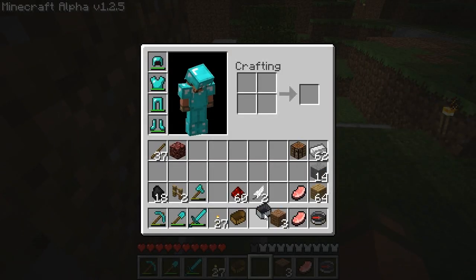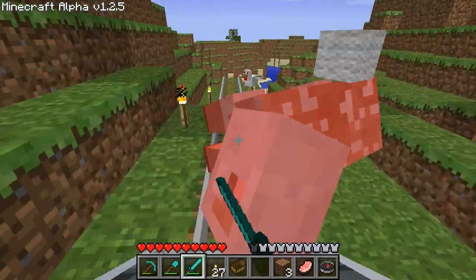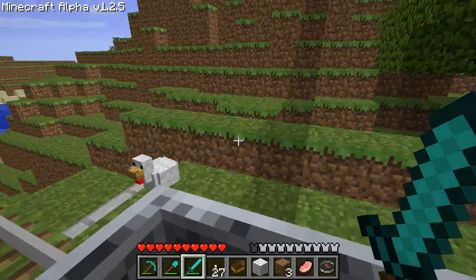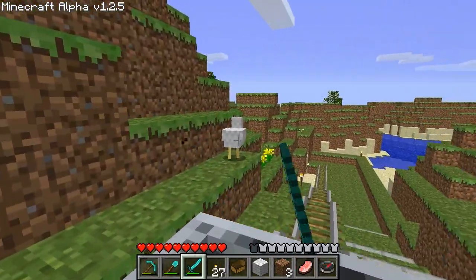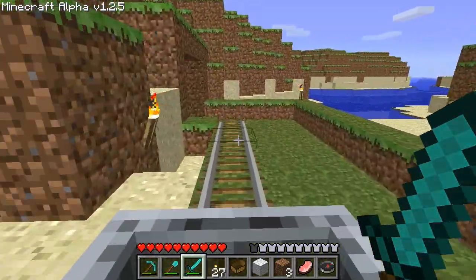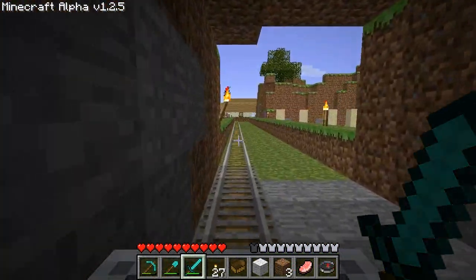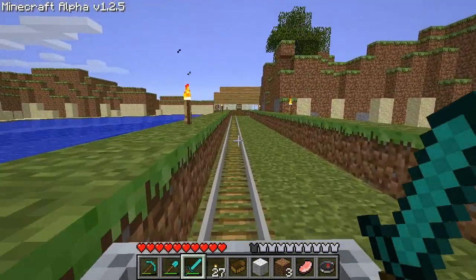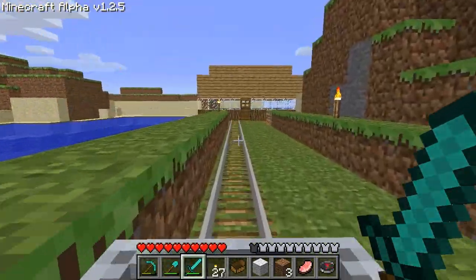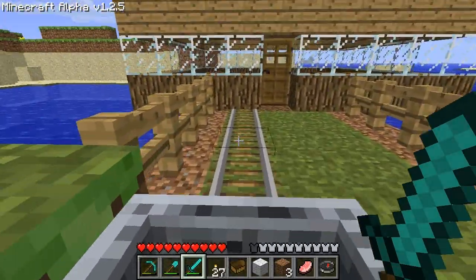I'm gonna put a cart here - there we go. There's a sheep in the way - okay, we're just gonna ride this one out. That was a big thing back then too - animals crossing the tracks. I made this little tunnel right here because I was really tired of walking every time I spawned all the way over to my cave, so I made this track. You started watching me in alpha 1.2.2? Yeah, this was not far off.